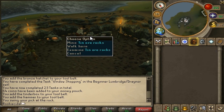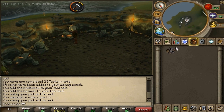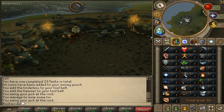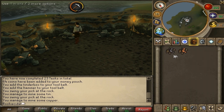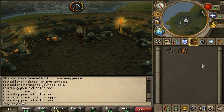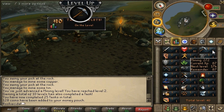All you do is click on the rocks you want to mine. Copper and tin are both level 1 mining to mine. So we can mine them at level 1, and that's what we train on until we reach a better mining level. Right now I'm mining copper ore. You got plus 18 XP for mining copper, and plus 18 for mining tin as well. You just click the rock, let your character sit there, and he'll do all the work. And now we're level 2 mining!